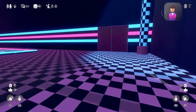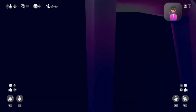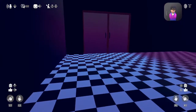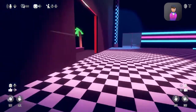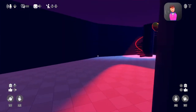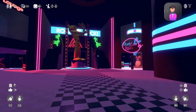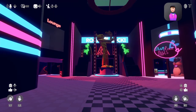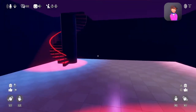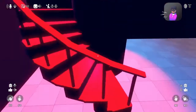Cool thing about Freddy over here — you can actually hide inside his stomach and be Gregory inside his stomach, which is cool. Another part of the map is over here. There's not that much to the map but I'll be using it a lot. There's also up here.